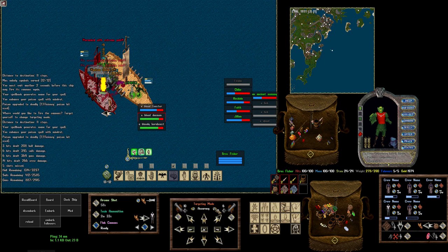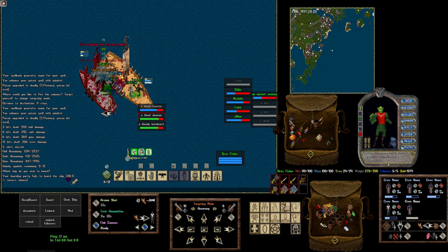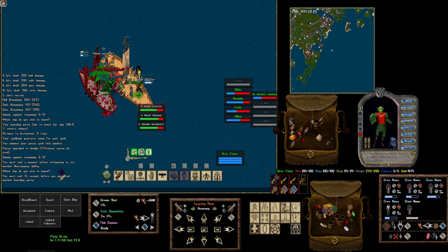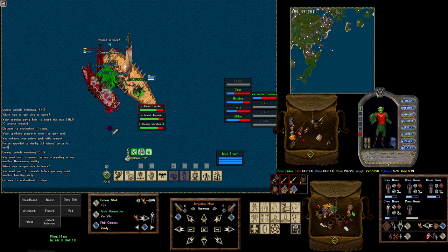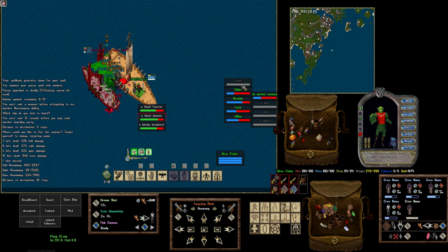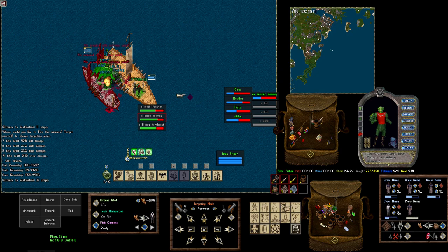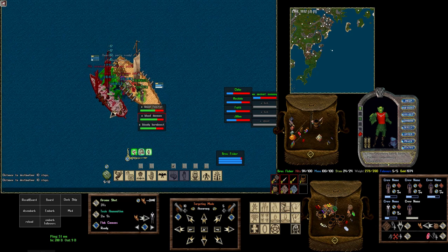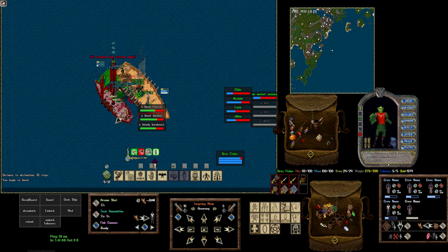We're getting close to boardable. I'm going to switch my gun target to sails because I want to get on board the ship faster. My regular cannon shot will focus the sails more - you can see I did more sails damage than to the other parts. Switch this back to accuracy so I don't forget later. I failed the board at 85% - this is why I said you want to board at a high number, because now I've got a 20-second cooldown. Might as well be shooting while I'm waiting. I've lost a crew member - I wasn't watching their health bars.